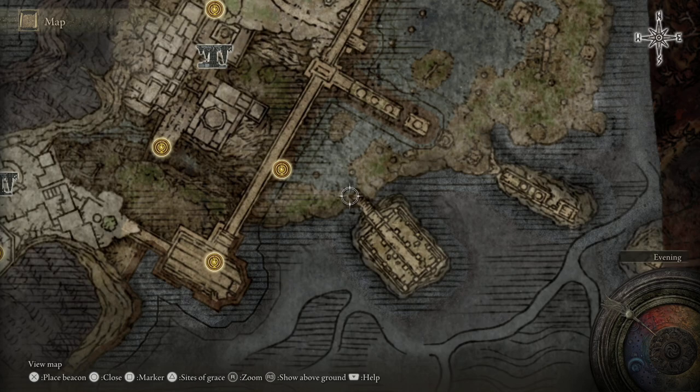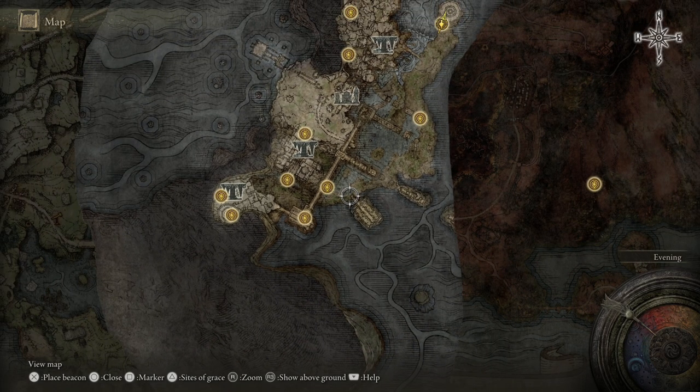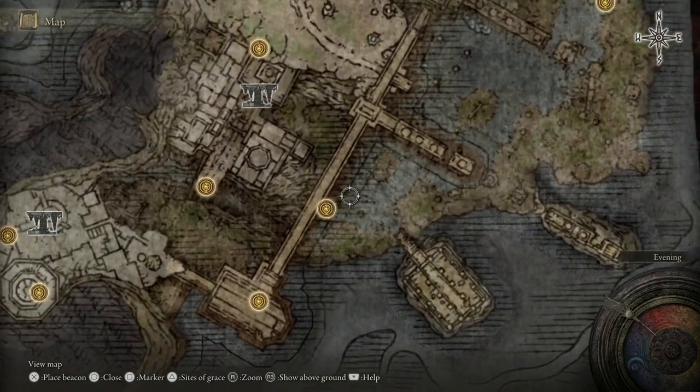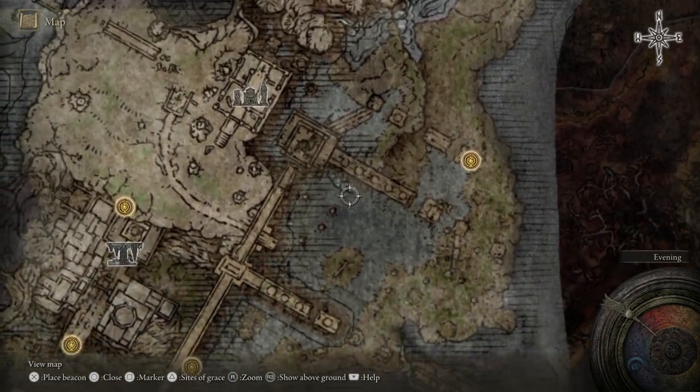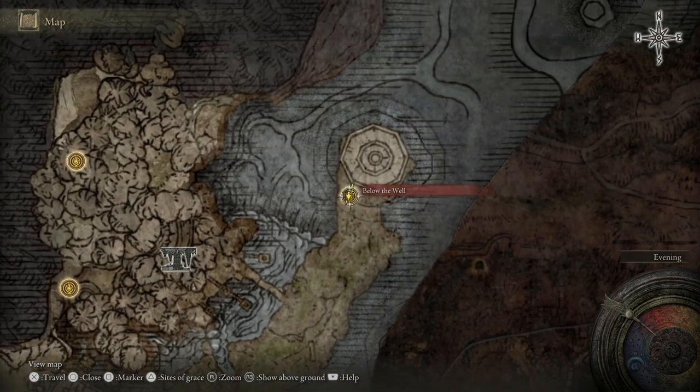So if you need to grab that, that's where you're going to get it. Then you can see that all you need to do is basically either follow the cliff around — though that's probably going to be a little bit long. I actually think it's a bit safer to come across this way, a little bit inside and across the water. Just be careful about some of the enemies. Go all the way up here and eventually you'll come to below the well where we are right now.